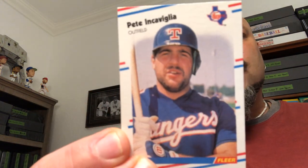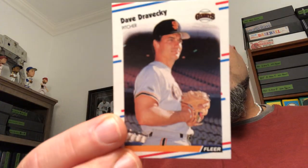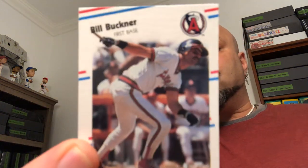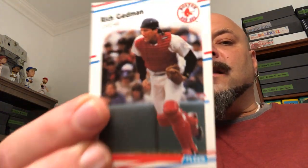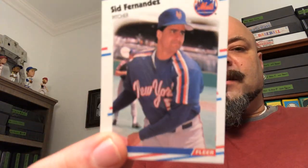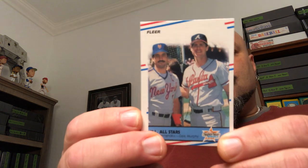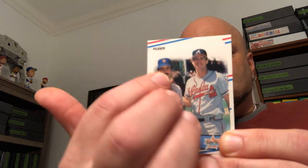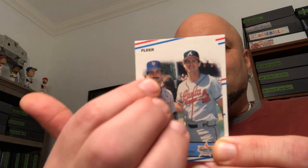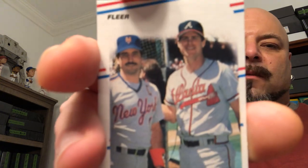Pete Incaviglia — that goes in the Italian players pile. Dave Dravecky — side pile. Bill Buckner — I have the Bill Buckner PC, how can you not love Bill Buckner? Keeper. Andy Hawkins — bye-bye. Rich Kedman — catcher, keeper. Sid Fernandez — that's gonna go to the side, it'll go to somebody who likes the Mets. Rick Rode, Yankees — keeper. And last but not least, we got a Keith Hernandez and Dale Murphy — shout out to the Murph 398. Keith Hernandez, the most famous Seinfeld character ever. Keeper.